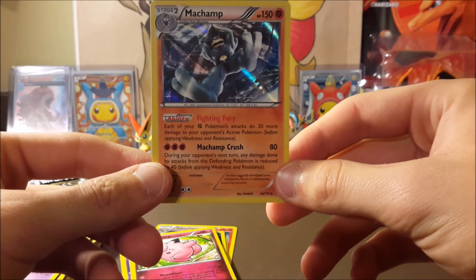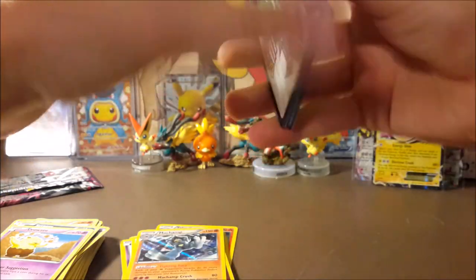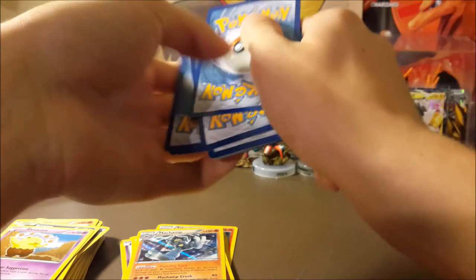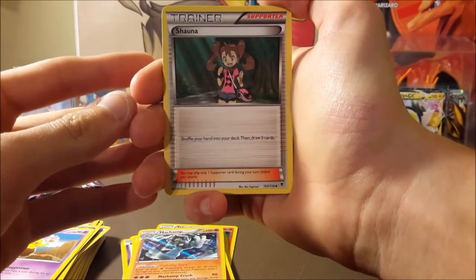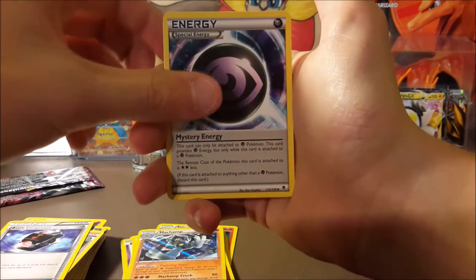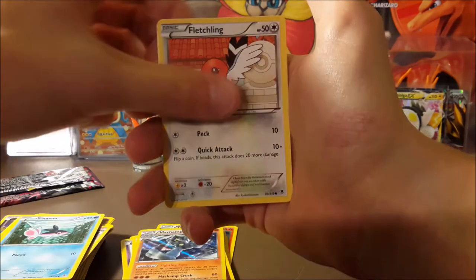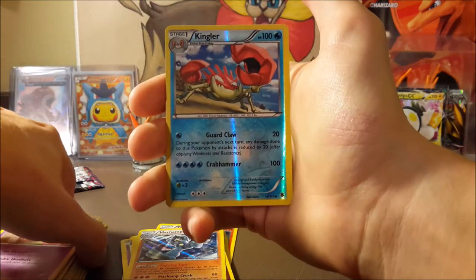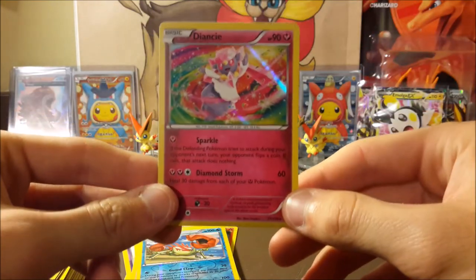Now we got Phantom Forces — everyone wants the silver card out of these. I've never pulled it and don't have one, so it'd be really cool to pull it. We had pretty good luck with our Phantom Forces booster box, which will probably be linked in the description. Shauna, Battle Compressor, Mystery Energy, Murkrow, Litleo, Fletchling, Nincada, a reverse Kingler, and a holo Diancie! I do have a bunch of these but it's a holo — you can't really complain.